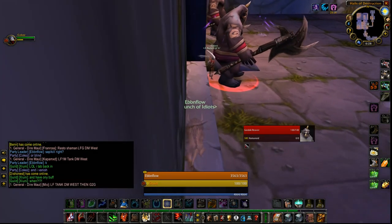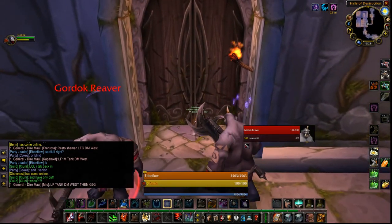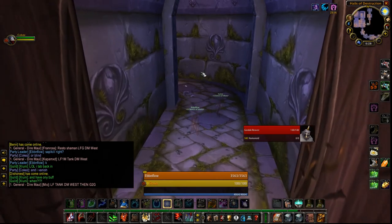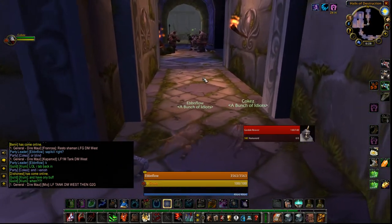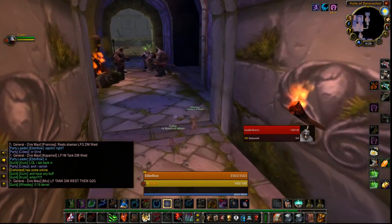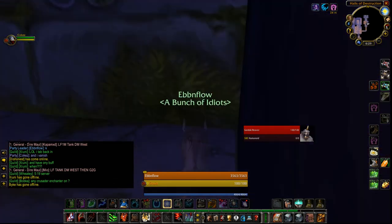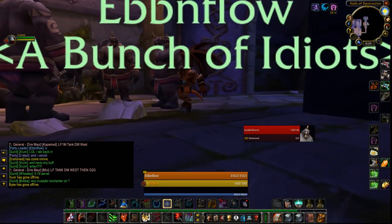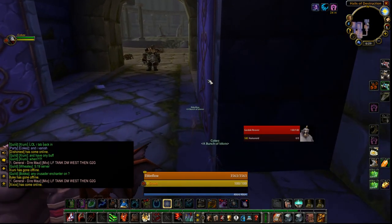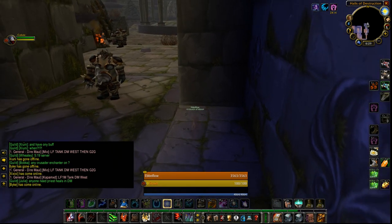This is the spot where you really need the rogue. He's going to sap, blind, and open the door. After he's opened the door, he will vanish and then these two guards will reset. That is obviously an important reason why you have the rogue, as being able to vanish is really, really important. You can do it with two druids: you'll have to use engineering mind control — mind control one of them and then attack the other. Once the mind control has worn off, you can just finish killing them. Just be really careful about the adds across from those two guards because they can very easily aggro.